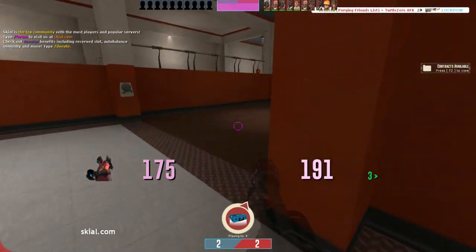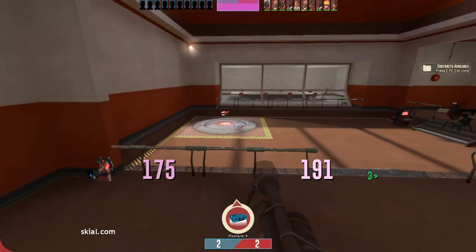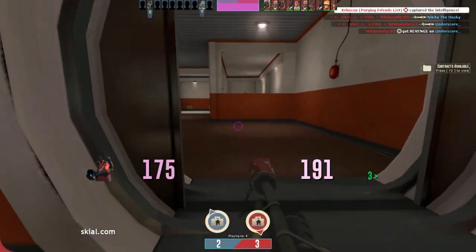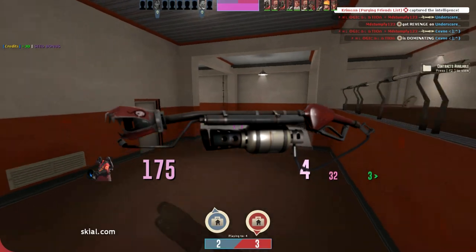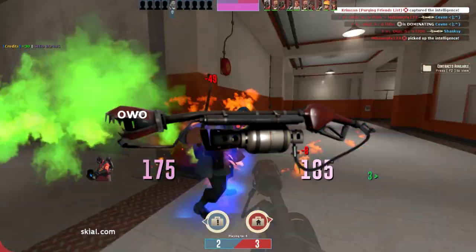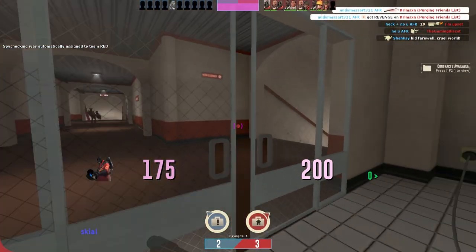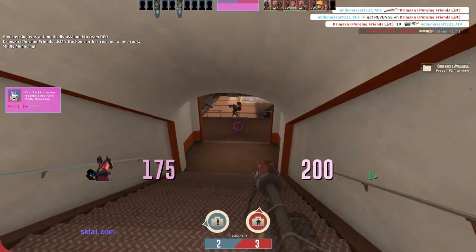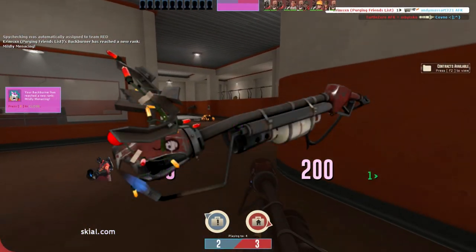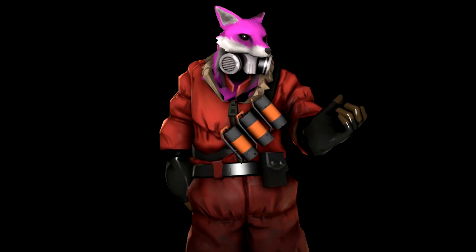I've always had this mentality that getting guaranteed crits should always be hard and deserving, with that thick dopamine rush included that keeps TF2 as addicting as it is. Plus, look at how lazy the design for the Back Burner is — it's just the stock flamethrower with some stuff on the front of it. The front of it — the place where the flames come out and cover it, making it look like the stock flamethrower. Now granted, if someone is using a Festive Back Burner, it's super easy to differentiate from stock.